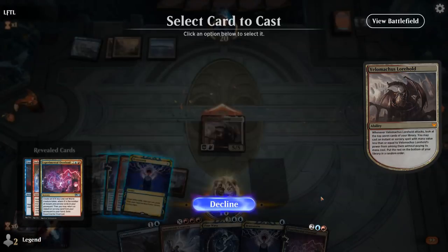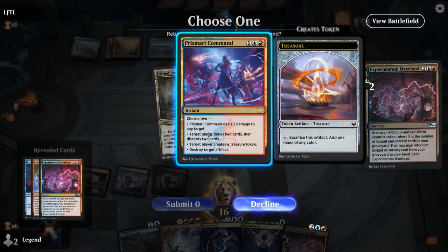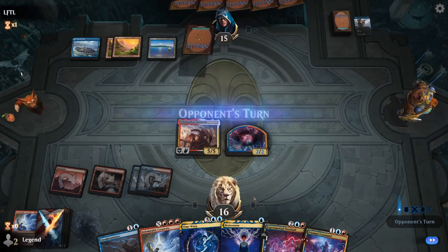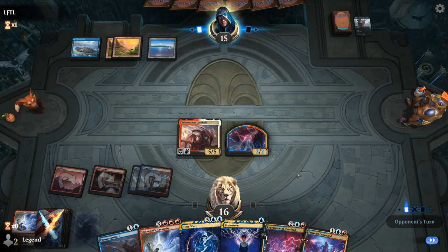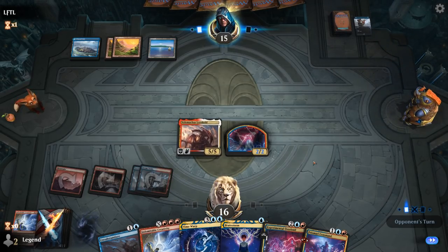Velomachus is in play, gets to attack, and doesn't find Time Warp but does find Overload, which gets back Prismari Command. Next turn we can cast Brainstorm to put Time Warp on top and hit it with Velomachus — essentially cast a Time Warp for free — and maybe cast Overload to get Time Warp back. If they answer Velomachus, we still have Creativity on our token for a second one.